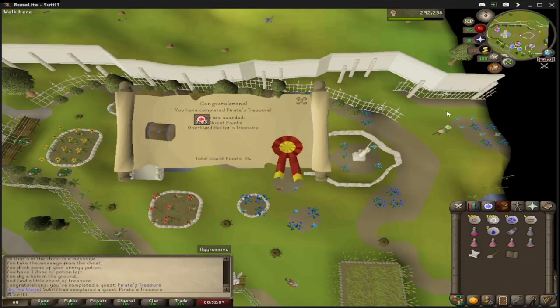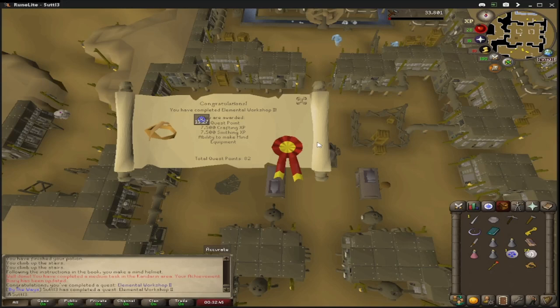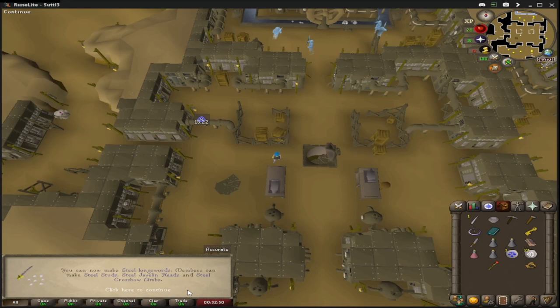There is Pirate's Treasure complete. And there is Elemental Workshop 2 as well as 1 complete. That's going to bring smithing level to 36 and crafting level to 39 — nice, easy, early levels.